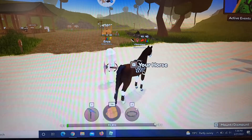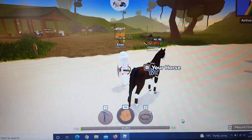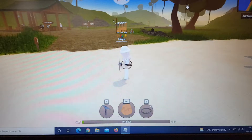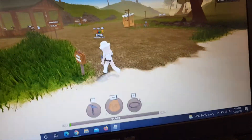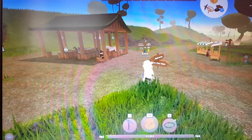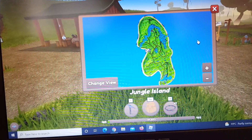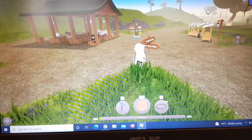First thing first that you need to know about Jungle Island is the fact that the rarest horse on Jungle Island is a Palomino Paint. There are a lot of horses that you can find here. It's a very, very big map. You must be at least level 250 to access Jungle Island.